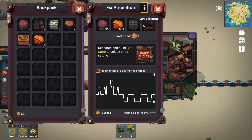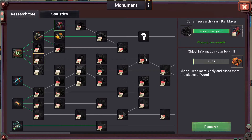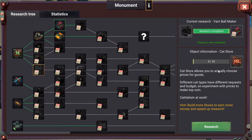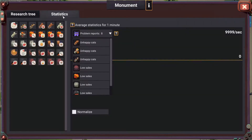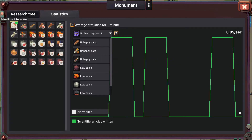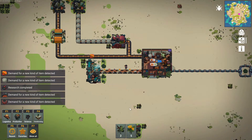We're getting things happening — floor sharpener, okay. Research and build the cat store to unlock price setting. Build up more stores to earn more money and speed up research. Let's check problem reports — unhappy cats, scientific articles written, worker cats attended. There are lots of stats, so it's very much a statistics game.